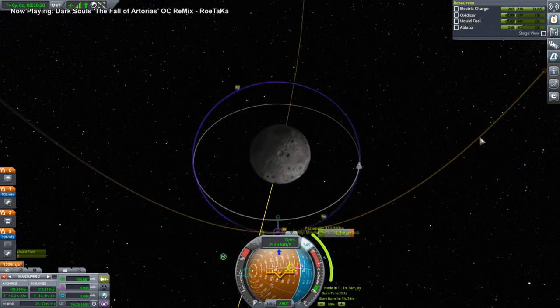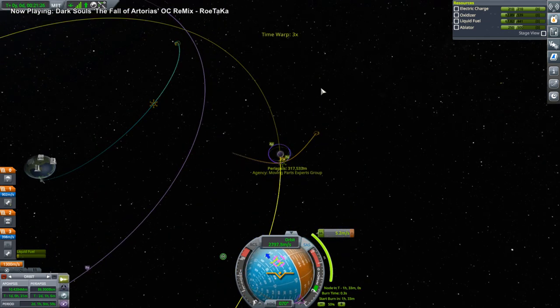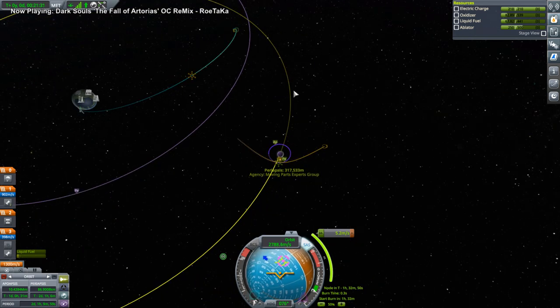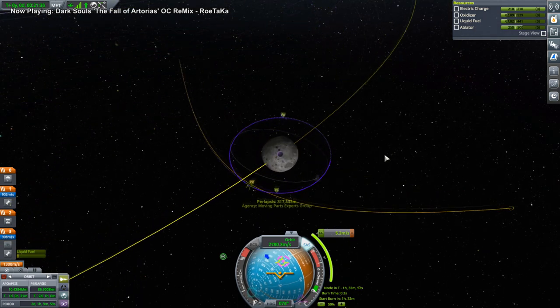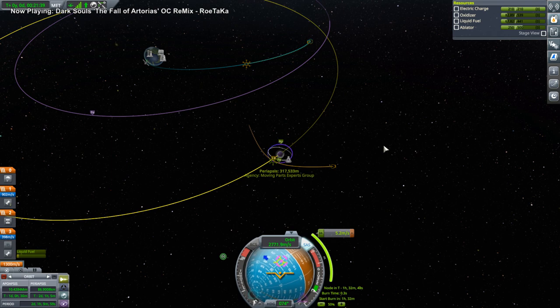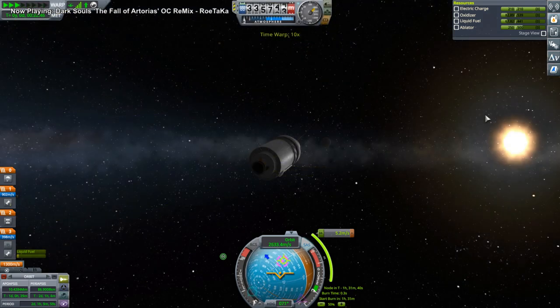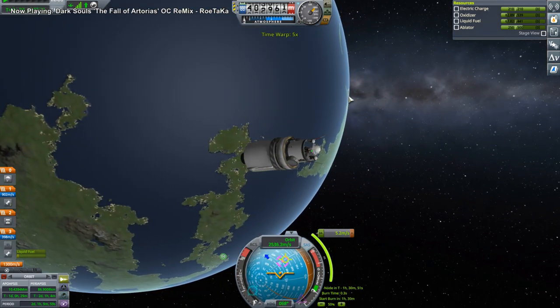Backspace doesn't bring me back to my craft? What's the button for that now? I focused on the moon — now I want to go back to my craft. It used to be backspace would get you back to it. Did they change that? I copied my settings file so it should be the same key binding. Try tilde — tilde works.